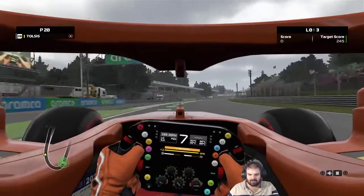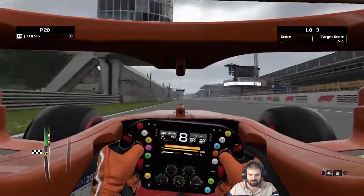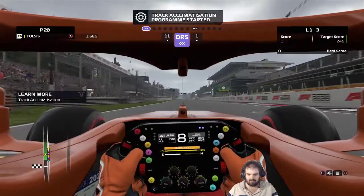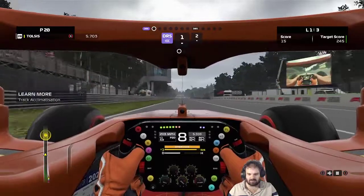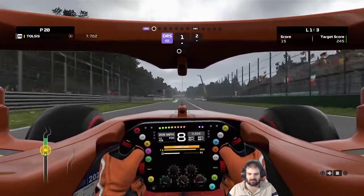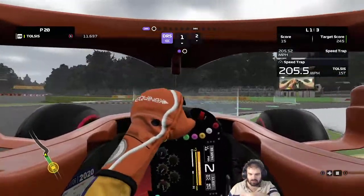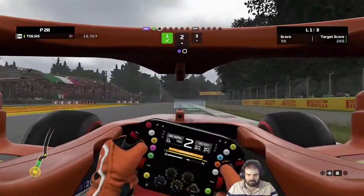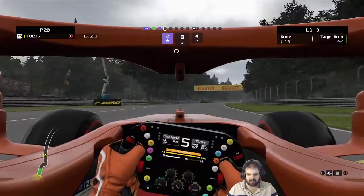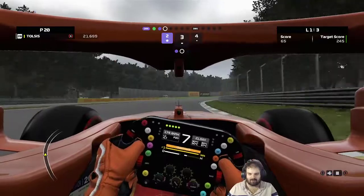Get on the throttle as early as you can. DRS on to start a new lap. You'll see at racing speed when you get down to this corner - it's really difficult, you've got to brake nice and early. It's so difficult to get the throttle down. You've really got to wait and wait and wait - it feels unnatural.